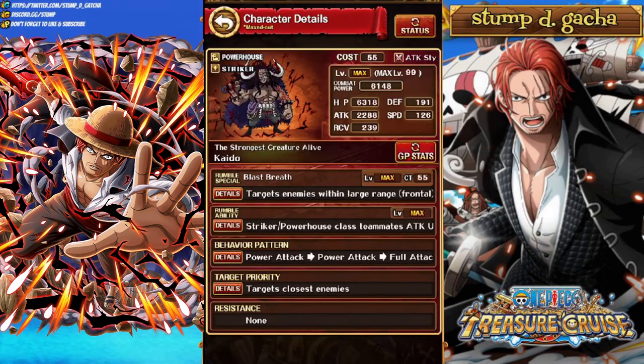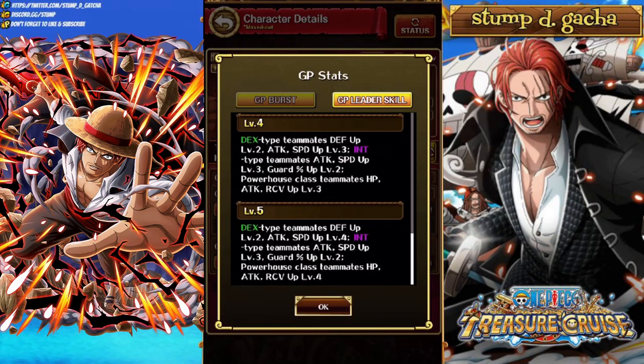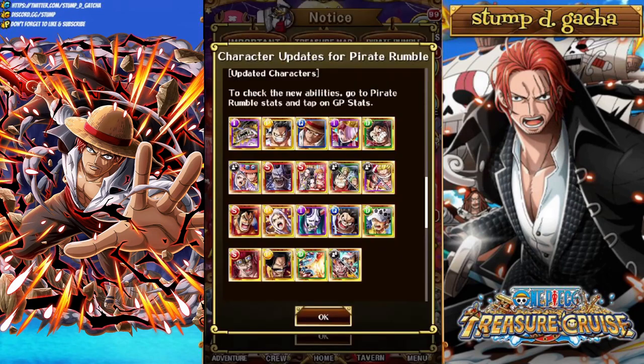Next we've got Kaido — solo Kaido. He boosts Dex and Int: Dex Defense Up level 2, Attack and Speed Up level 4; Int Attack and Speed level 3 and Guard level 2; Powerhouse Class Teammates HP, Attack, Recovery level 4. His burst activates when you use 6 rumble specials — he targets 2 enemies with low current HP for 40% HP reduction, and targets Dex and Int Teammates for Blow Away Percent Up level 10. He's kind of whatever.